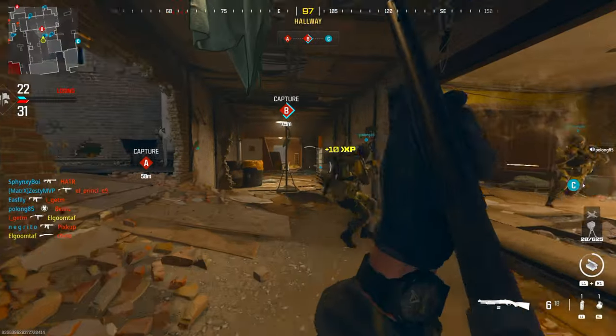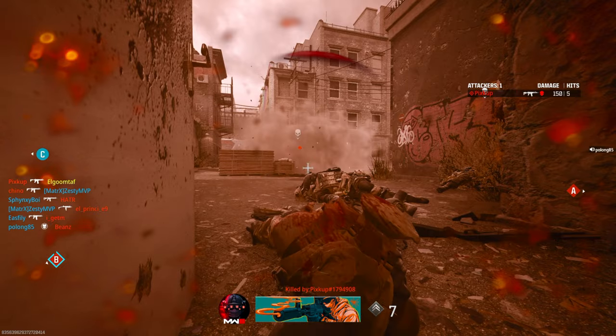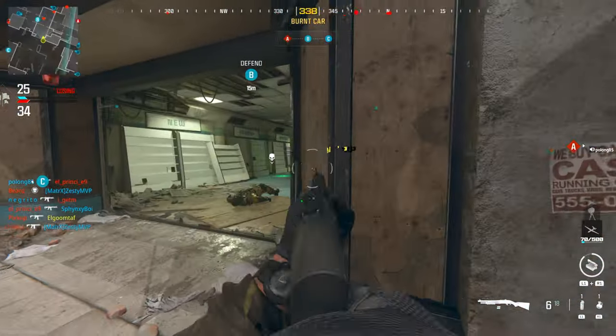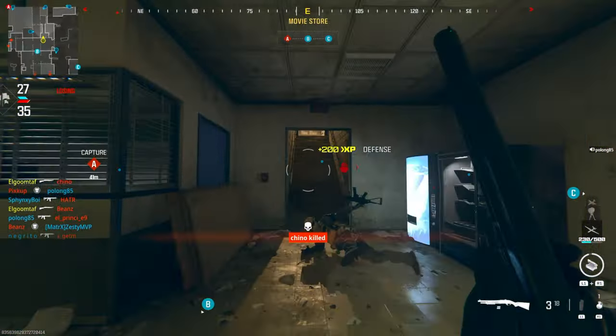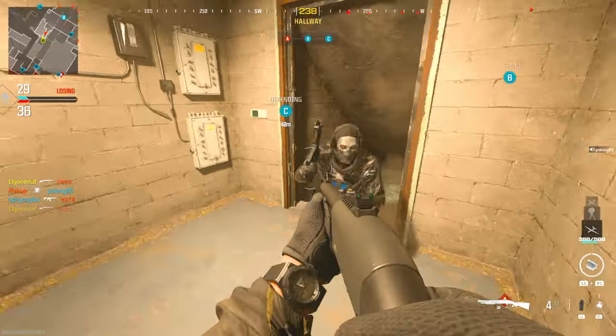The reason I wanted to bring this video to your attention is because we have a new mechanic known as Tac Stance. If you didn't know, this is sort of a hybrid between aiming down sights and fully hip firing — it's sort of in between. For shotguns this is actually a pretty useful thing to have, especially when you don't have attachments, because it essentially gives you another type of spread to work with.